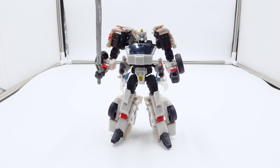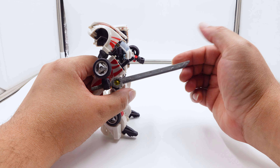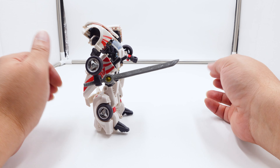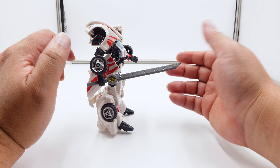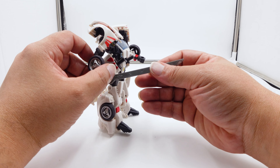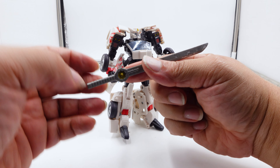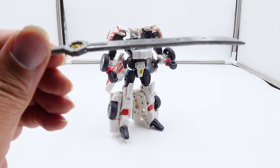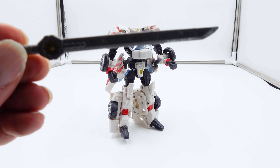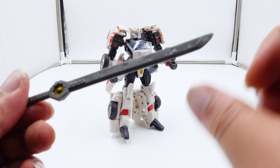Alright, we're back by YouTube magic and we have Drift in robot mode. Let's look at the weapons first. He does come with the sword - yes, I painted it silver ages ago and had to take the silver off because it just flaked off. It's that rubbery plastic so it doesn't adhere to the toy like it should. The sword bends - it's soft rubber - and it's got kanji on it here and there, plus the little yellow detail.